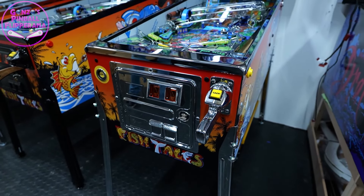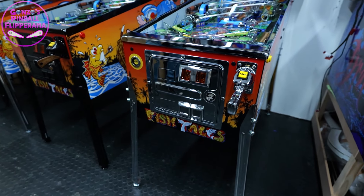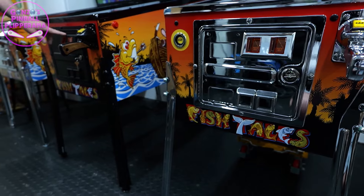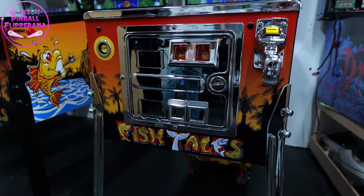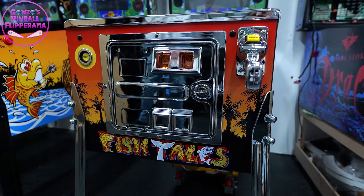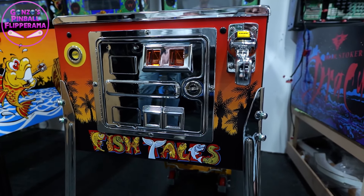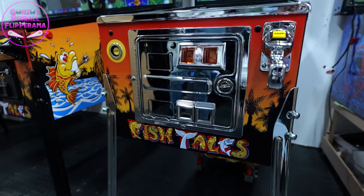These coin doors - I want one for Lebowski. Would one of those fit? Yeah, it's a standard coin door. I can get chrome. All three of them were like that originally - you just strip it down and have it chromed. That's just been chromed. It came out really, really good. It's the one thing that annoys me about Lebowski - the door needs to be chrome on it.